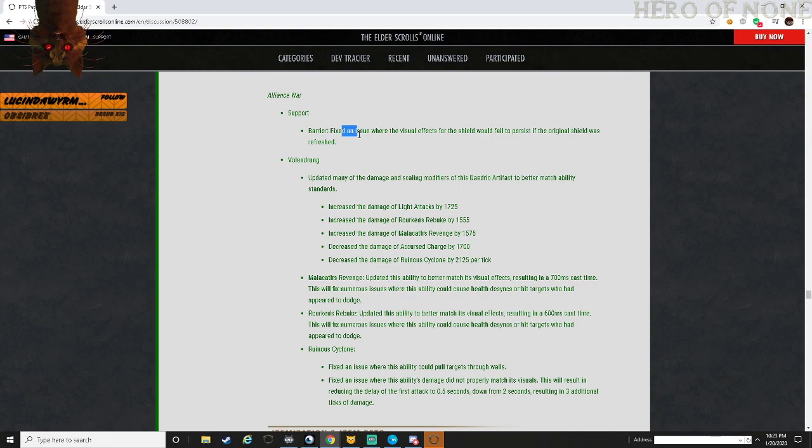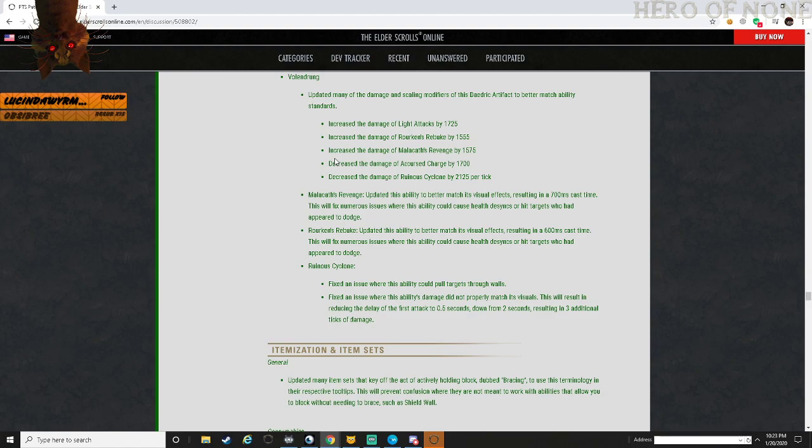Alliance War Support - Barrier: fixed an issue where the visual effects of the shield would fail to cast and persist when the original shield is refreshed. Volendrung - the PvP weapon you pick up in Cyrodiil if you can manage to find it. Alternated with damage and scaling modifications to better match standards: increased light attack damage by 1,700, increased Woken's Rebuked by 1,500, Malkus Ray, Revenge by 1,500, Accursed Charge by 1,700, Runa Cyclone by 2,100 per tick.